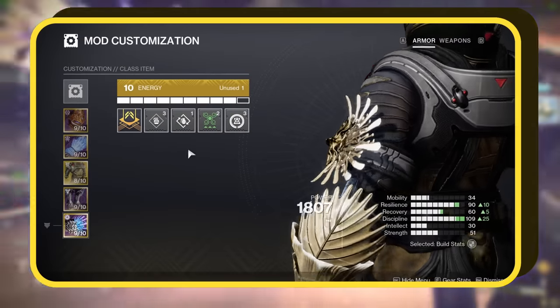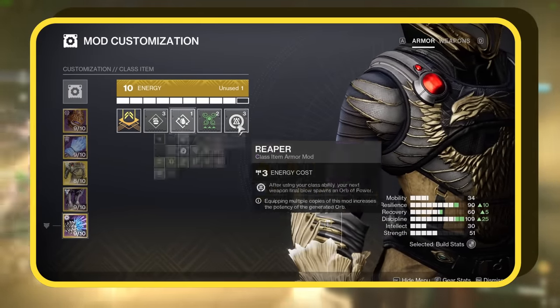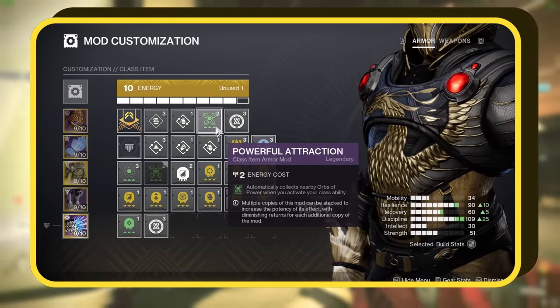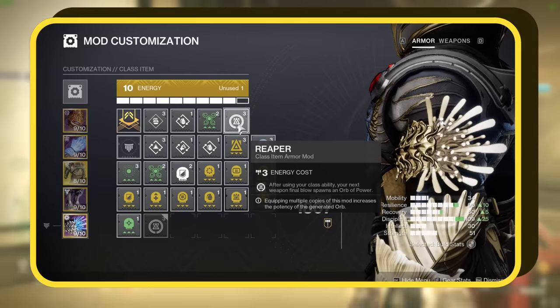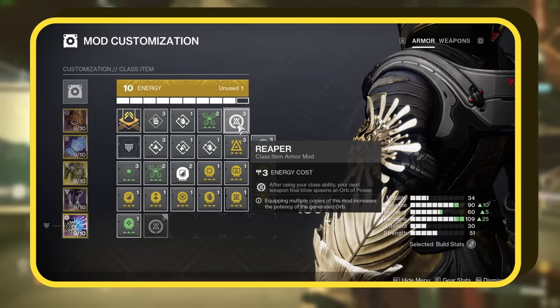For our Warlock Bond, we're using the Bomber mod, which reduces grenade cooldown when using your class ability. Powerful Attraction is next — optional, but it allows you to automatically collect nearby orbs of power when activating your class ability. I'm fond of this mod as it offers great utility. We also have the Reaper mod — after using your class ability, the next weapon final blow will spawn an orb of power.